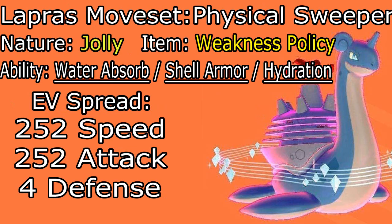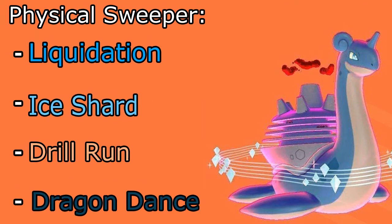This Lapras set is very similar to the last one, but is the one that really started everything off, and I have a crazy clip for it. The idea here is to just physically sweep — no mix, just pure physically offensive with priority. It's going to be Jolly Nature with Weakness Policy, which is definitely mandatory. Abilities don't really matter — it's up to you. The spread here is 252 Speed, 252 Attack, and 4 Defense.